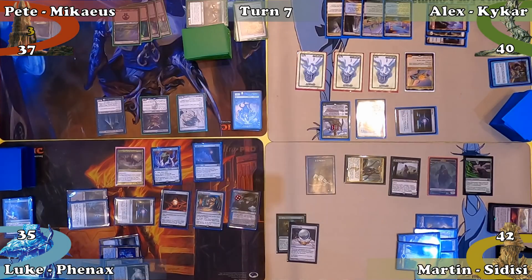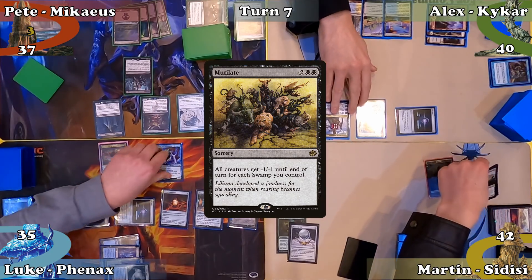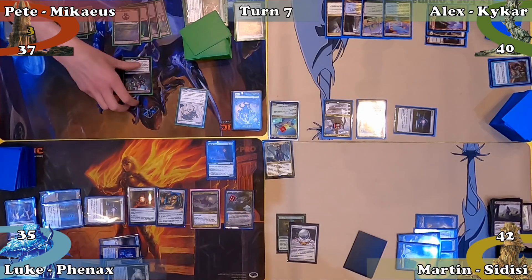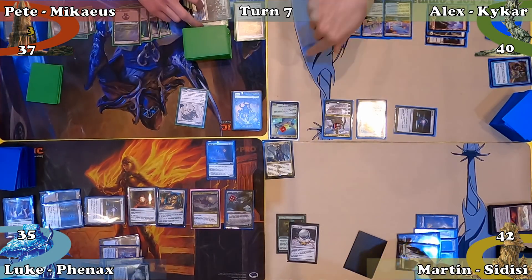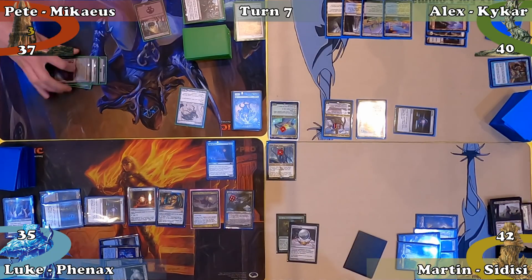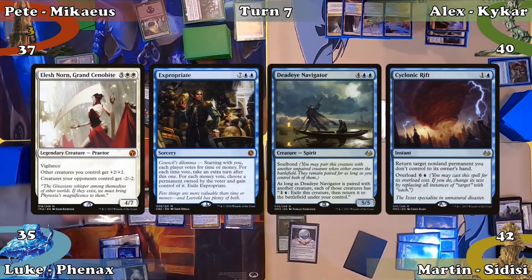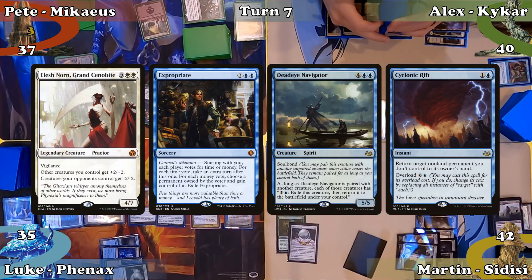Pete mills 6 in his untap step, plays a Swamp, and casts Mutilate. Luke responds by tapping Arcanus to draw 3 cards, and all creatures get -5/-5. Pete draws 2 cards with Grim Haruspex's ability, and Tatterkite returns to the battlefield with Mikaeus' ability but doesn't get a -1/-1 counter thanks to its own ability — some spicy tech! Pete then casts Bitter Ordeal, copying the spell 11 times with Gravestorm. He exiles powerful cards from each deck including an Elesh Norn, an Expropriate, a Deadeye Navigator, and a Cyclonic Rift, then passes to Alex.